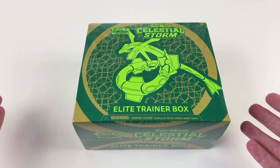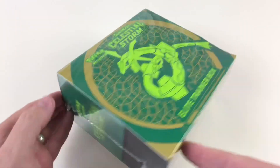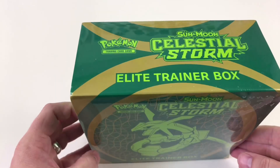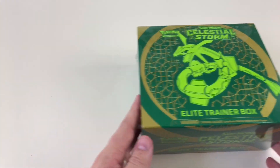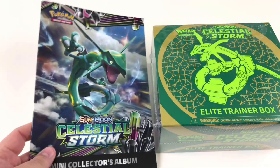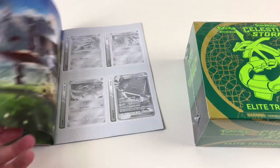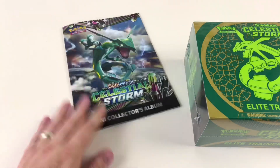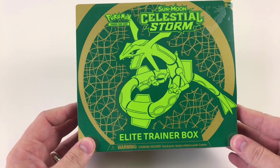This is like the Rolls Royce of the card world — the best that you can buy currently for this collection. It costs $39.99 in the shops and you can find it a little bit cheaper online. We bought ours from Smith's Toys, and we also got with it a Sun and Moon Celestial Storm mini collector's album, which is cool — it shows you some of the cards you can collect. Today is the launch day, the 3rd of August, which is the UK launch for Pokémon Sun and Moon Celestial Storm.